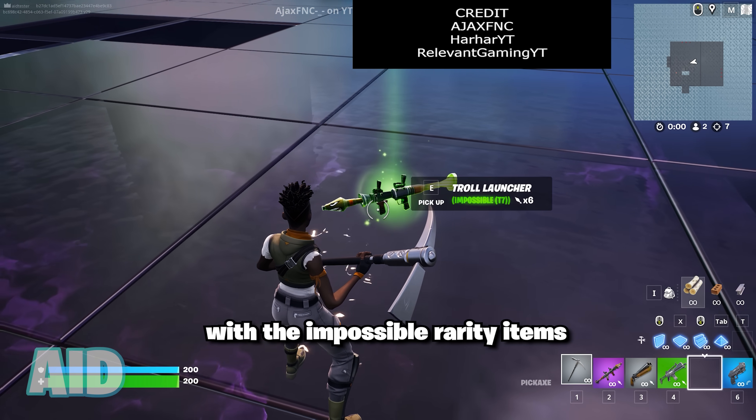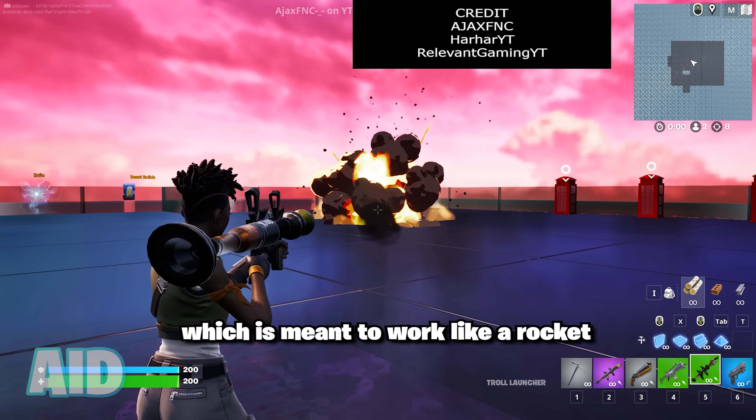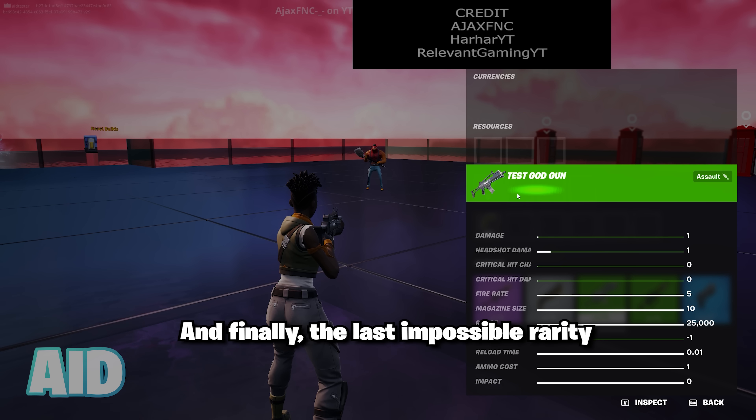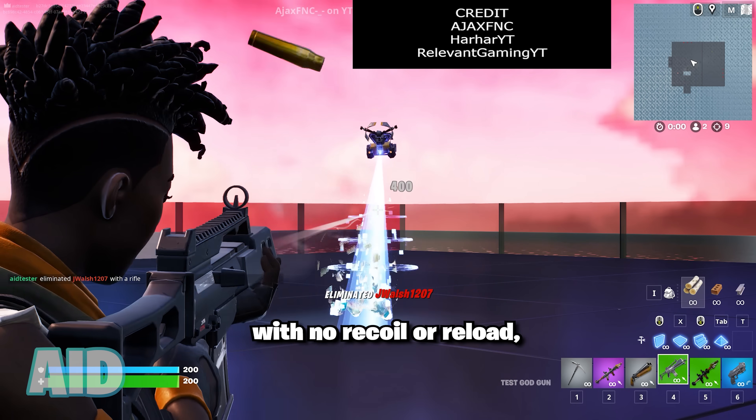And then things start getting crazy with the impossible rarity items, which we've never seen before, where we have the troll launcher, which is meant to work like a rocket launcher that shoots fake rockets that don't deal damage. And finally, the last impossible rarity item is the test god gun, which deals 200 damage per shot with no recoil or reload.